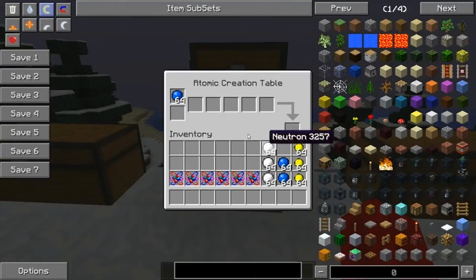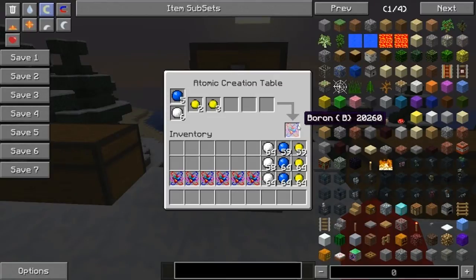First I'll show you how to craft boron. You will need five protons — one, two, three, four, five protons. Then you will need six neutrons. And then you will need five electrons, which go two in the first slot and three in the second. That makes boron.